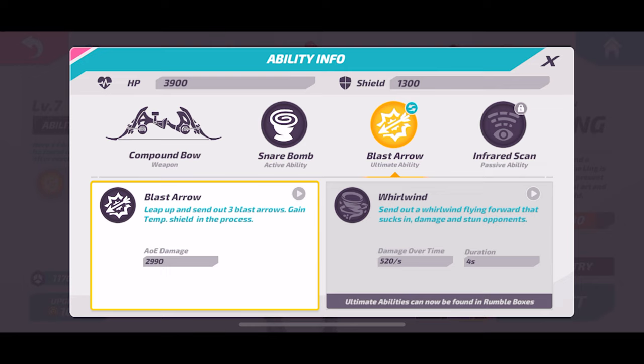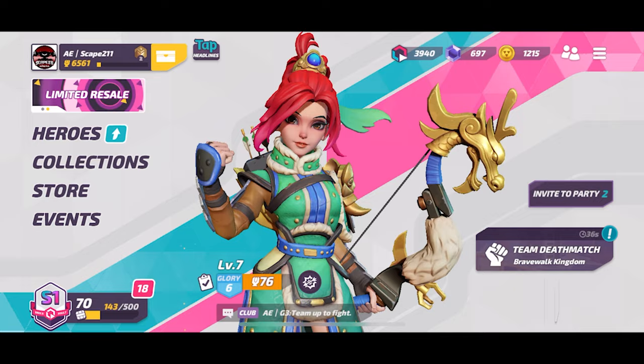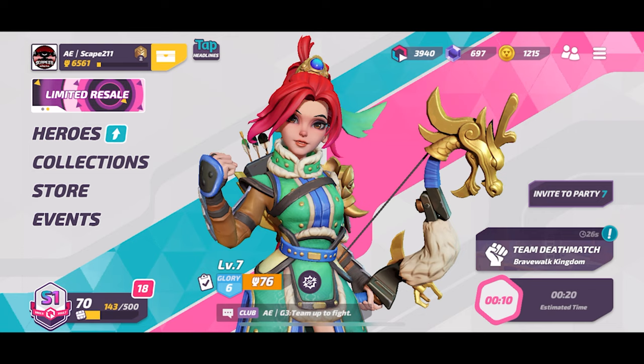The other ultimate is Whirlwind — I don't have that one yet — but she shoots out a whirlwind that hits enemies up in the air and can hit a bunch of them, so it's actually very effective for team play. Infrared Scan is also super good. It hits from a 30-meter range around Quelling and shows you targets similar to a wall hack, like Mark or Hunter.